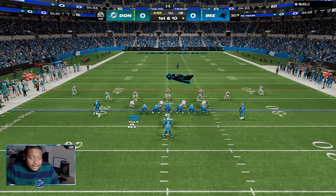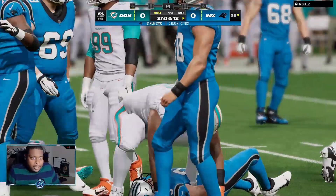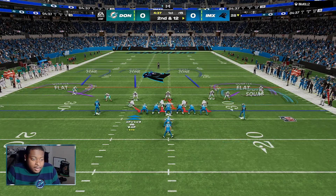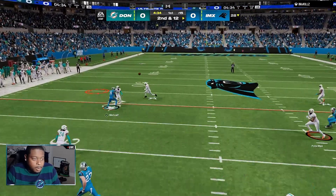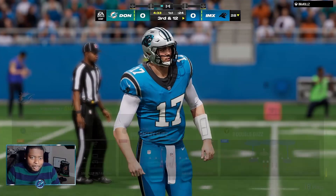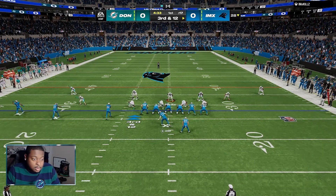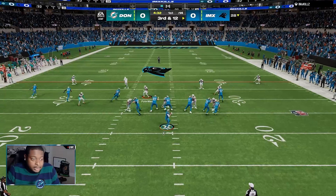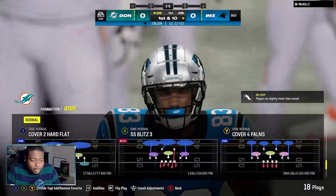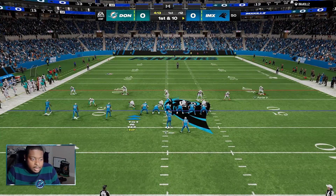What better way to start off an offensive gameplay than with some defense, like always. Not sure how many clips I'm going to show you with this, but let's see if we can lock up and get Donta Foreman out here really quickly. He almost threw one to me. Always watch out for the corner route — that's all you got to do. Just always watch out for that corner route and you're set.